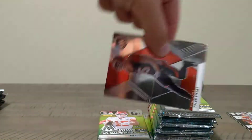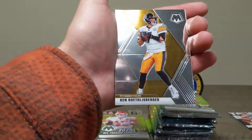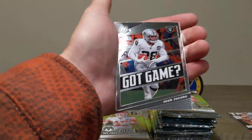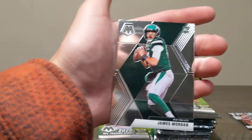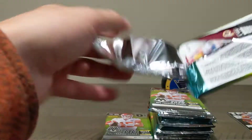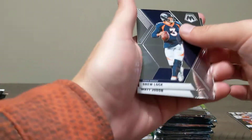Let's see if we can get a Tua or something. Kyler Murray, Ben, Aaron Rodgers Silver Mosaic, Josh Jacobs Got Game, and a James Morgan rookie card. I've gotten a few of his cards — I don't really know where he's playing. Jets, sorry — I thought I was still in his college uniform for some reason. Chase Young on the back there — giveaway.